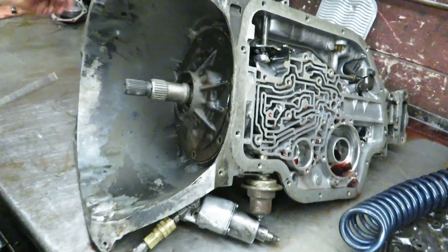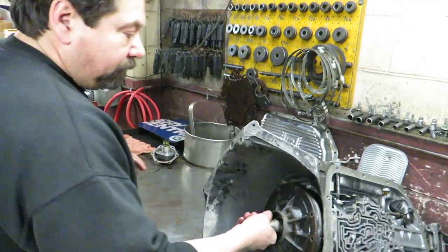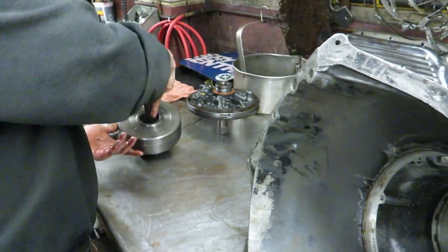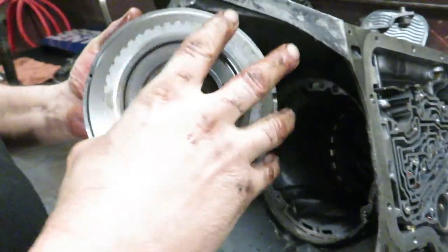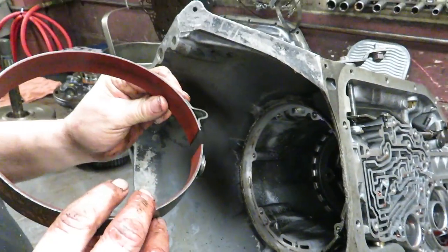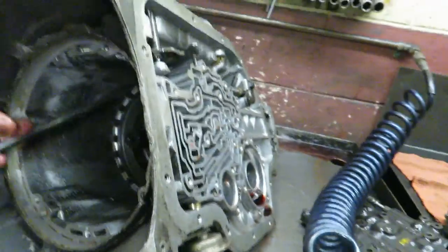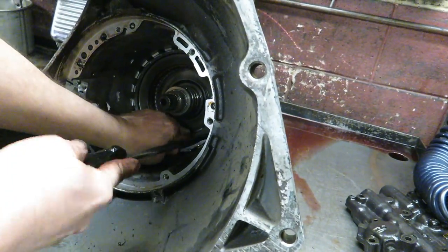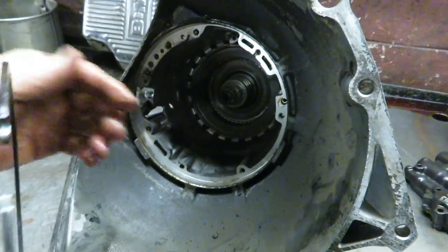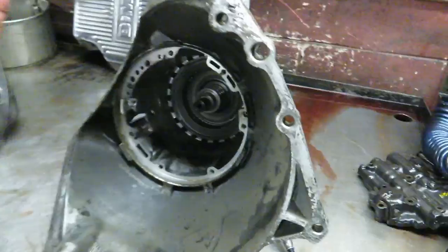Now we're gonna pull the pump out. Before we do that we're gonna knock the front seal out. On these front pumps there are usually two threaded holes, and we'll use this pump puller tool to knock the pump up. That's the complete front pump assembly. Forward drum. Intermediate drum — that's the one with your sprag on it. There's the band we were talking about. Now we're going to take out the intermediate clutches and steels.